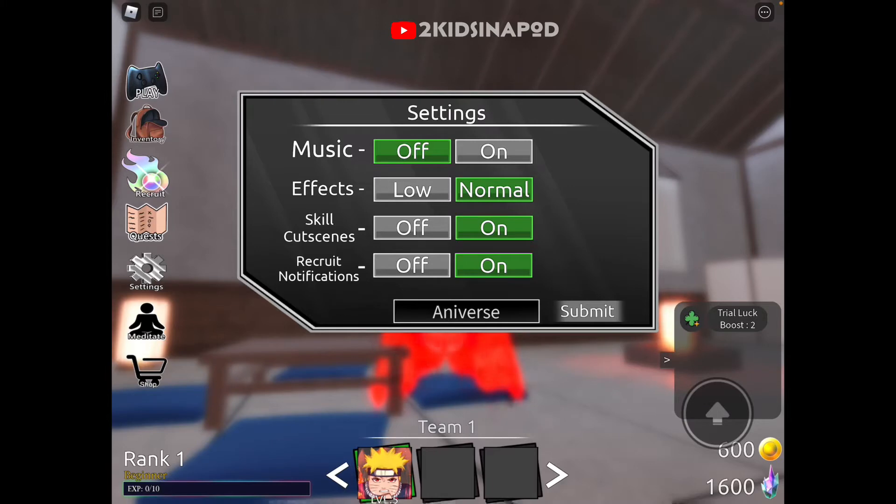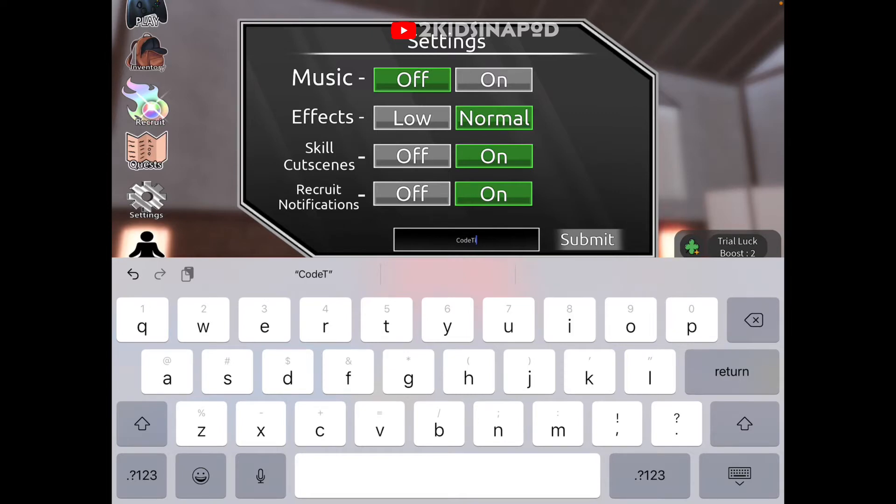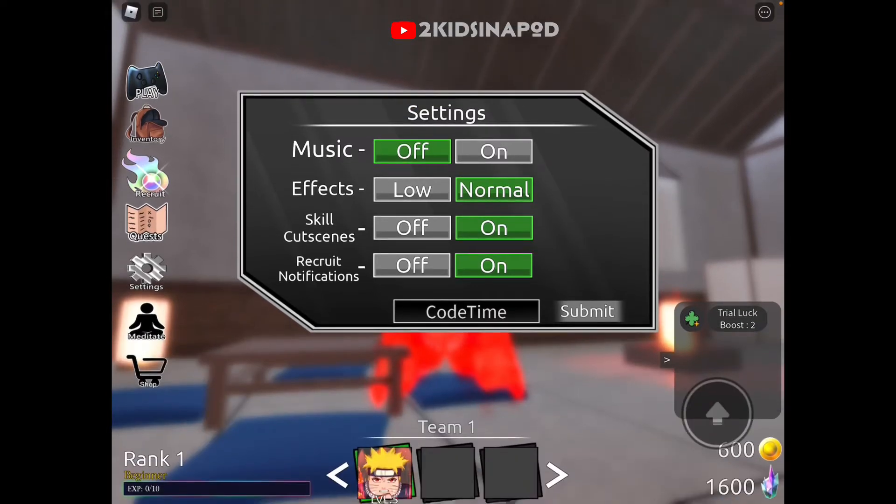Code accepted! We got some coins and some shards — not sure if those are shards. The next code is capital C, small letter O-D-E, capital T, small letter I-M-E. Click submit.